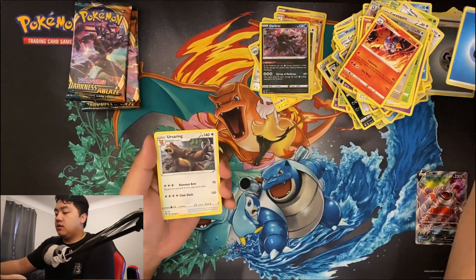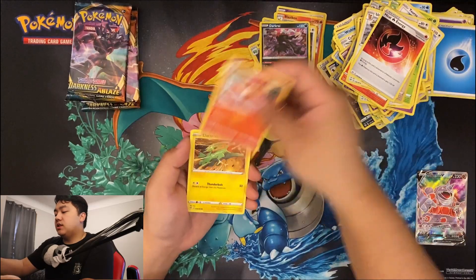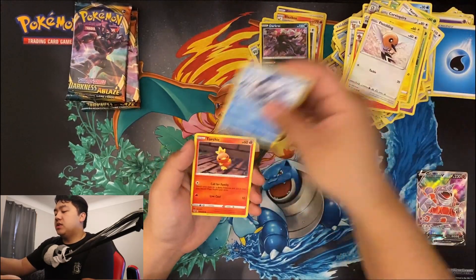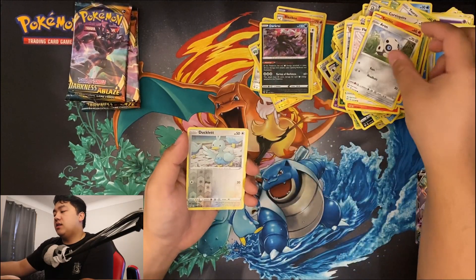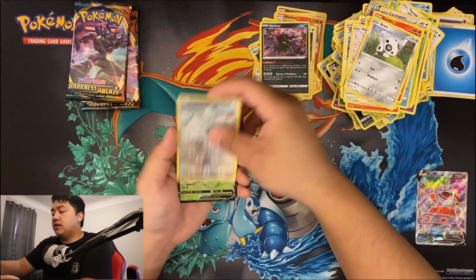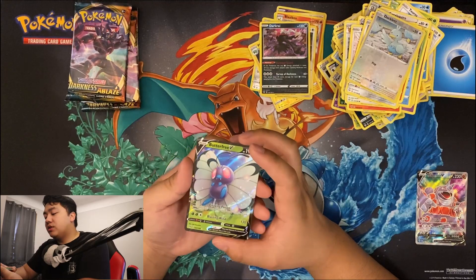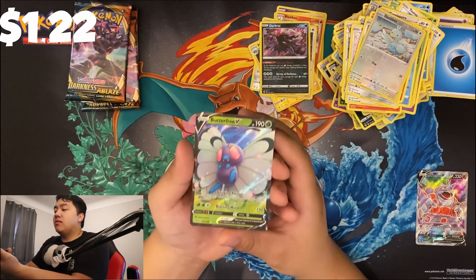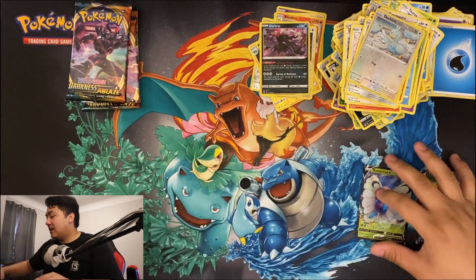Energy, Serene, Heat Energy, Simsear, Electric, Fletchling, Mr. Mime, Torchic, Arcanine, Arcanine, Ducklett, and a Butterfree V. We pulled this in the collab video that I had with Benjin, so I'm glad I got my own now. Yeah, that looks nice.